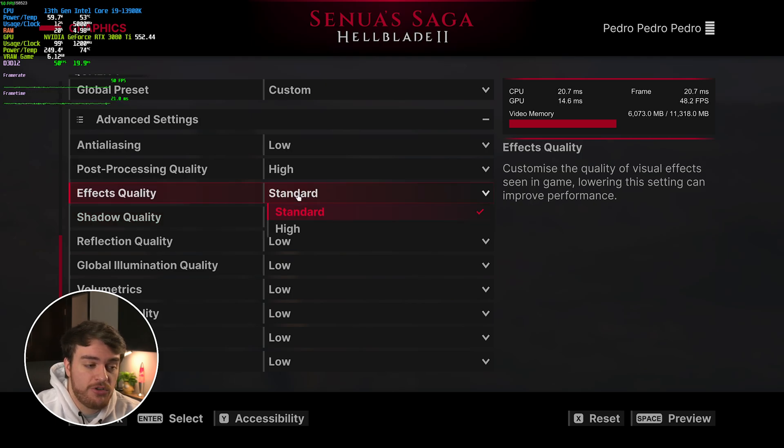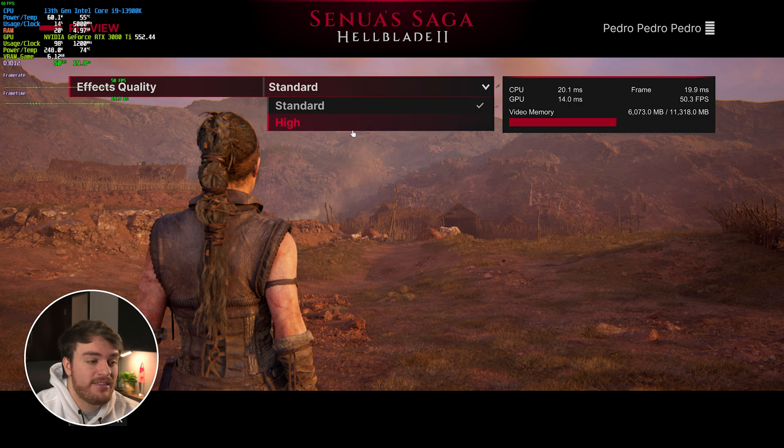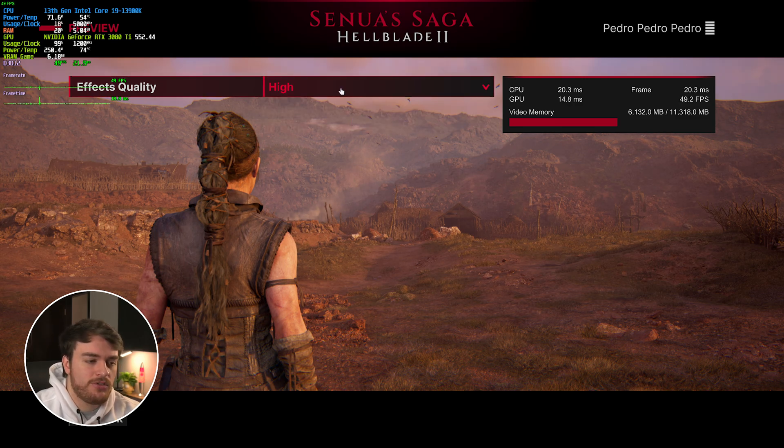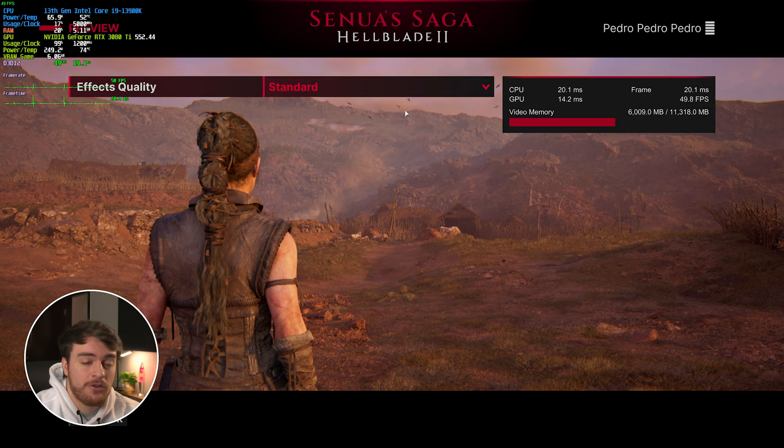Effect quality has Standard and High options. From a solid 51 fps on Standard, raising to High has almost no effect here — maybe one or two frames — as there's only a little smoke and a couple of embers. But in certain scenes, especially with tons of rain like the intro, this is probably going to have a much bigger impact on performance. For that reason I'd leave it on Standard pretty much always, as it'll save you a couple hundred MB of VRAM and give more stable, consistent performance.